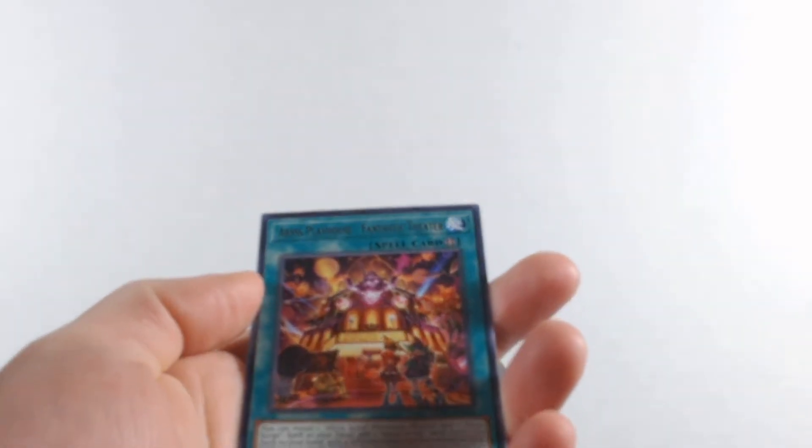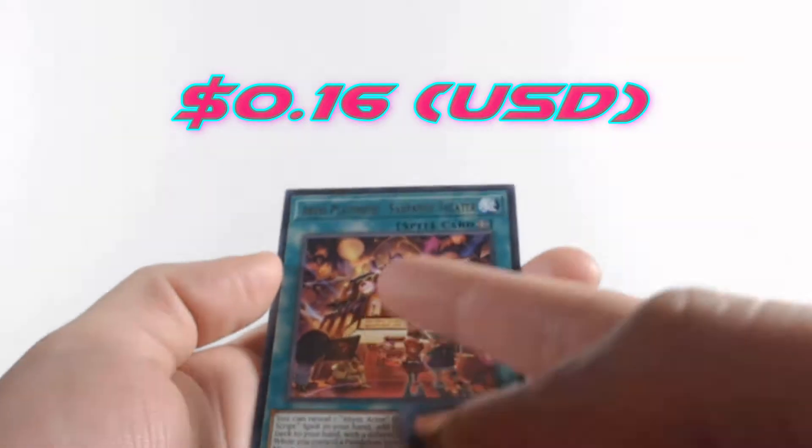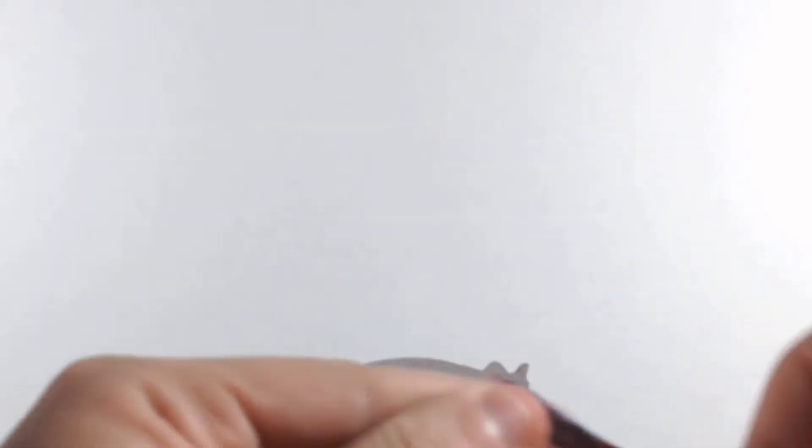Opening the next pack — we get the Abyss Actor Playhouse Fantastic Theater. It looks like a very creepy looking card. I wouldn't want to go to that theater.